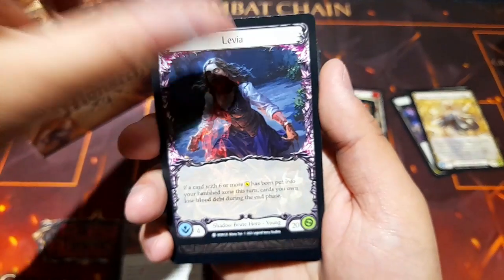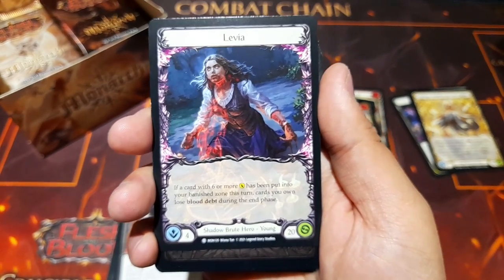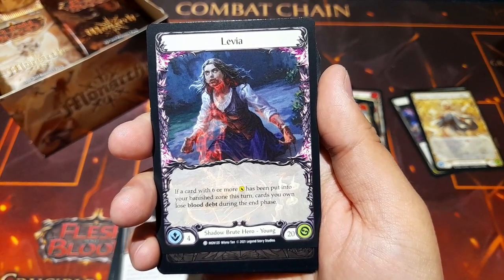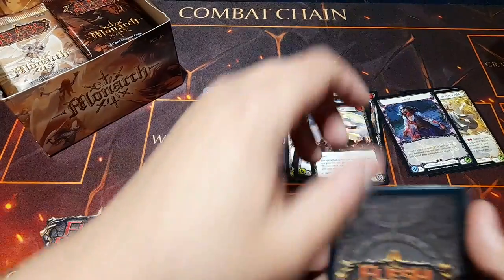On the back we have Levia — the shadow brute hero, young version. If a card with six or more damage has been put into your banish zone this turn, cards you own lose Blood Debt during the end phase. Really excited to play these new heroes.